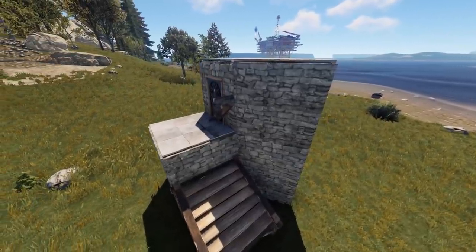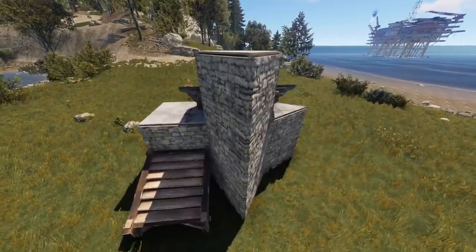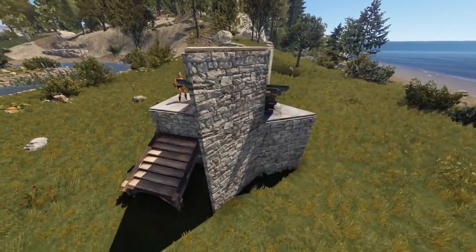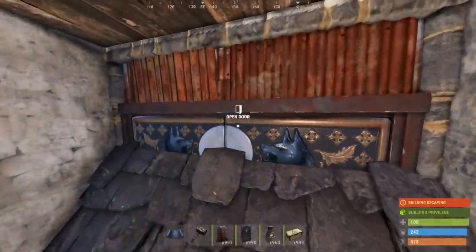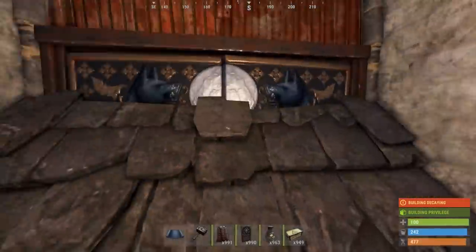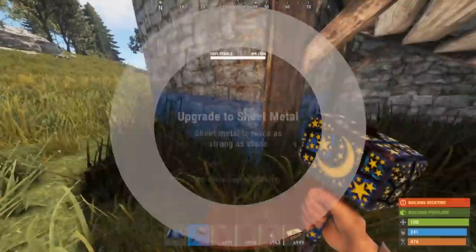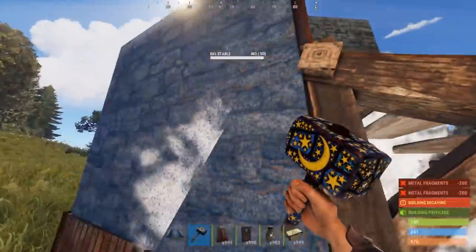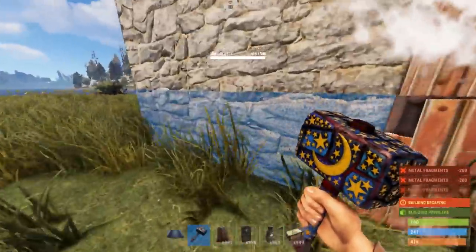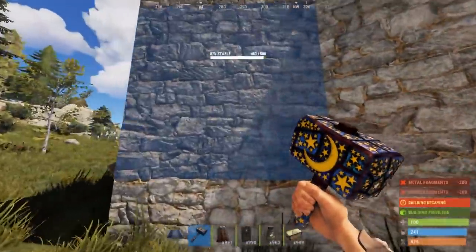If you wanted, you could leave this as your base and it works as a perfect starter. However, I'm going to take it a little bit further. At the moment the base currently sits at 4 rockets since it's all stone. So I suggest that the first thing you do is make all of the core, plus the stupe, sheet metal. By making it sheet metal, the base is now going to be a minimum of 8 rockets to raid.